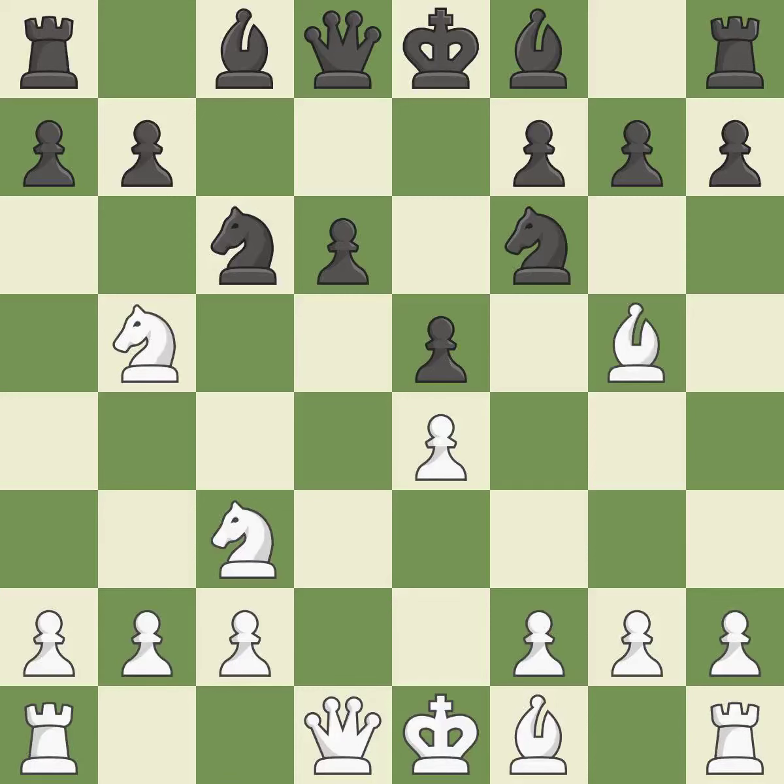D6 allows the light-squared bishop to develop. Bg5 pins the knight on f6 and threatens Nc3 d5. A6 kicks the knight off of the active b5 square. Na3 retreats the attacked knight; it will look for a new square on c2 after white plays c2-c3 or c2-c4.